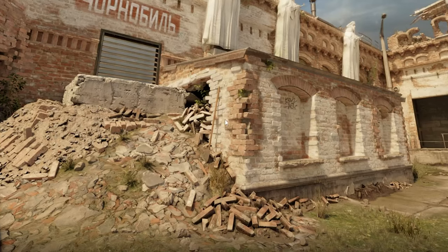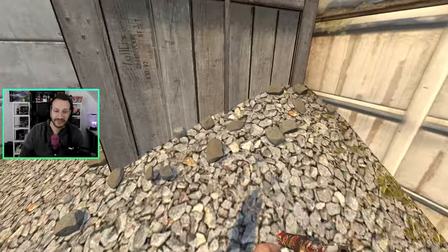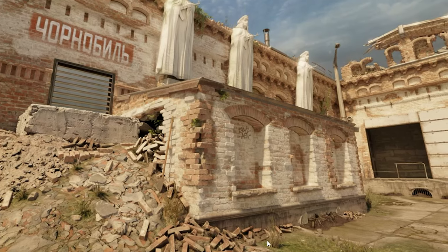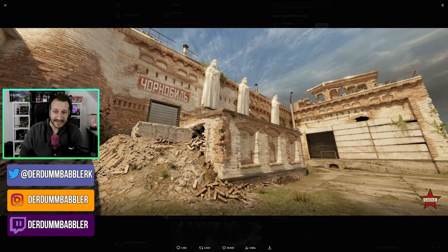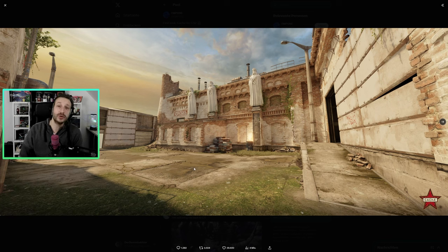Dieser neue Bereich hier gefällt mir extrem gut — die Details, die heruntergebröckelten Steine und so weiter. Hier hast du einfach nur einen Schutthaufen mit ein paar wenigen tatsächlichen Steinen oben drauf und diesen zwei Schaufeln. Da sieht diese Version natürlich deutlich besser aus. Das Lichtsetting wirkt hier so ein bisschen wie am frühen Abend — es wird gerade leicht duster. Das gibt diesem Feeling des Untergangs, des Verbleibens und Zerfallens der ganzen Map, nochmal ein schönes Flair.